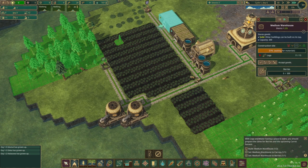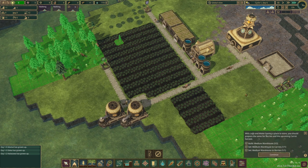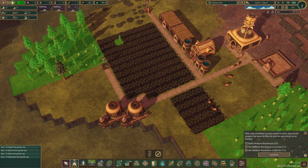Once logs are gathered, they will be stored until needed for building. Trees may grow back over time, depending on the drought, due to the lack of water causing what's left of the tree to die off. Once you get a forester you can plant your own, so don't be afraid to gather a surplus of logs whenever you have beavers to spare.